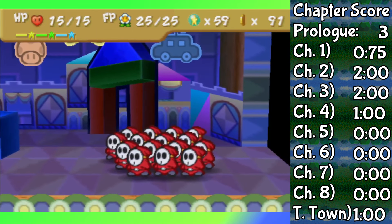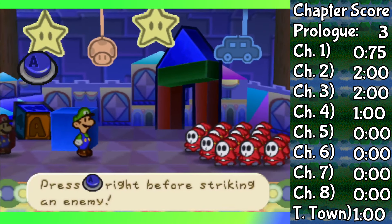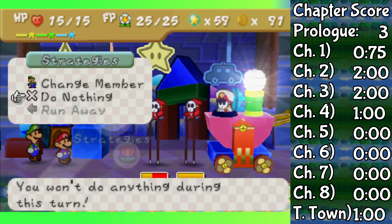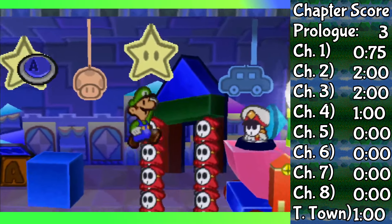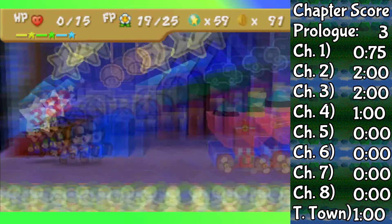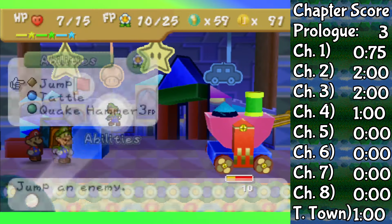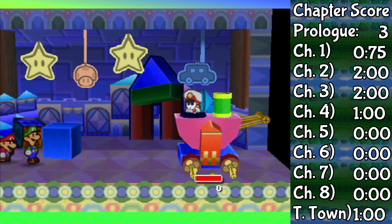So I had no choice but to run it back, and because I remembered the defense of the tank, I had to invest more in FP pluses to actually win the fight. For General Guy's army, I had to keep using regular jump against them all — meaning two turns per Stilt Guy and three per Shy Stack. But then General Guy himself came up, and fortunately for Luigi, his Quake Hammer is plenty enough to win that fight all by himself. I used maybe one Lemon Drop, but that was it. Chapter 4 for Luigi was actually pretty decent, even if my performance wasn't.